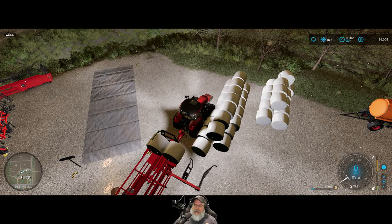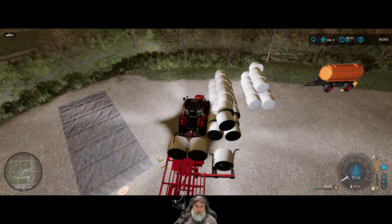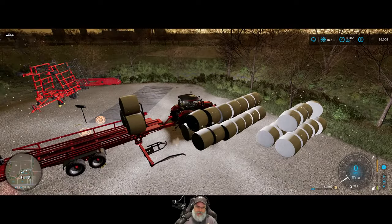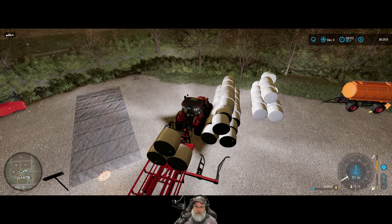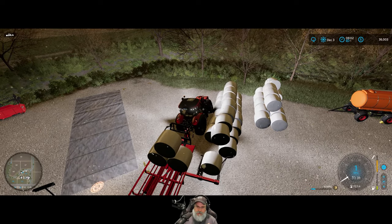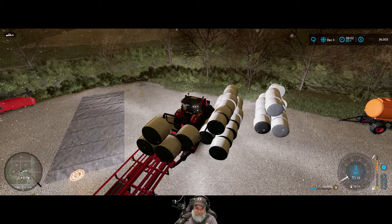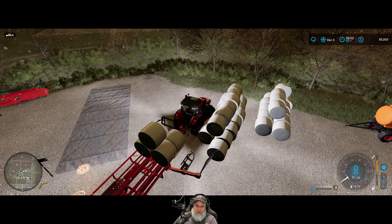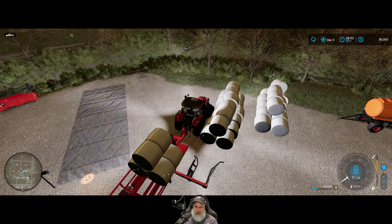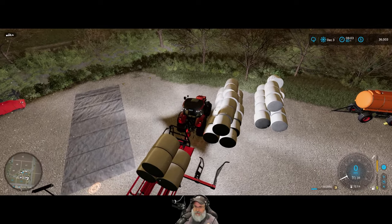Welcome back everybody to Farming Simulator, I'm An Old Guy Gaming, this December 3rd and it's snowing outside. We are loading up our silage bales so we can unload them into storage. I don't actually need to do this because we're going to turn around and sell these things tomorrow, but I'm mostly doing it just to see what it looks like once it's filled up. January is the best time to sell silage.